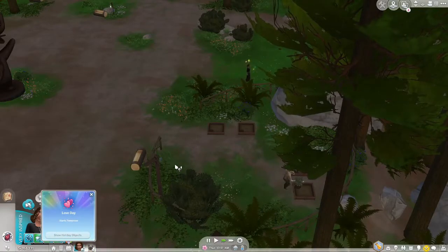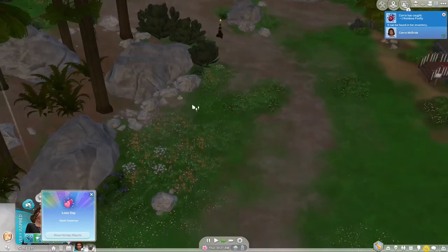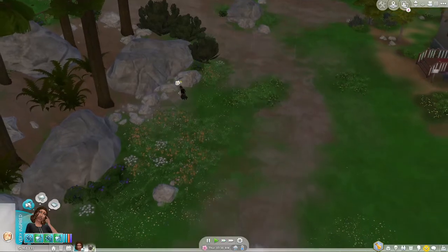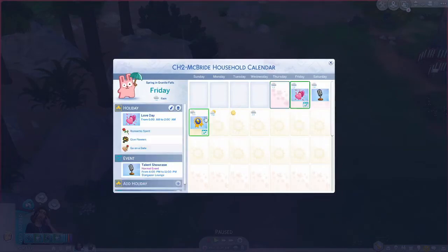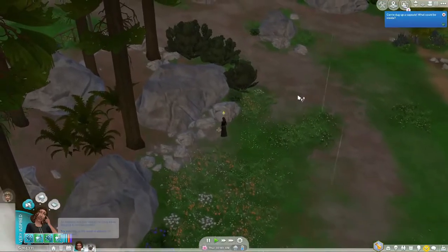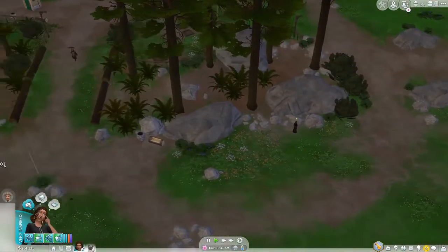Should we cancel Love Day for Carrie since she can't do anything? I think I might cancel it — I don't need the whole 'I've had an awful holiday' moodlet. Show calendar — tomorrow's Love Day. Cancel holiday. It will not reappear next year — yes, that's fine. All right, what else are we looking for? Let's see what else we can find.